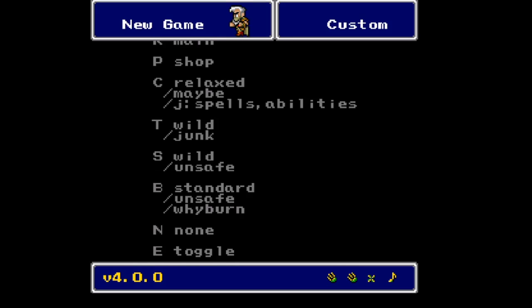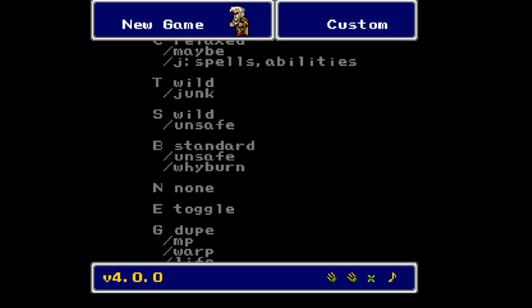The J flag covers spells and abilities — the Japanese spells that are in the game, things like Armor, and Japanese abilities like Cecil's Dark Wave, are back in the game. Treasures is the T flag — wild randomization, anything can show up in any box. In past runs of this, I've found three copies of Adamant Armor just lying around, which is hilarious.